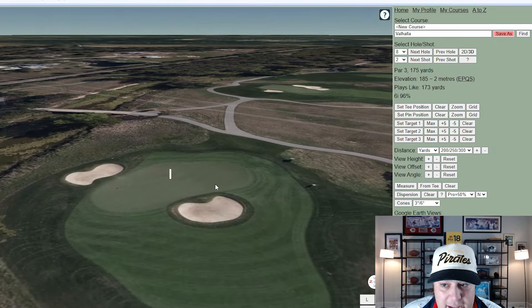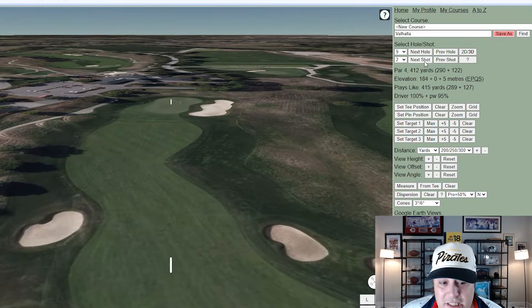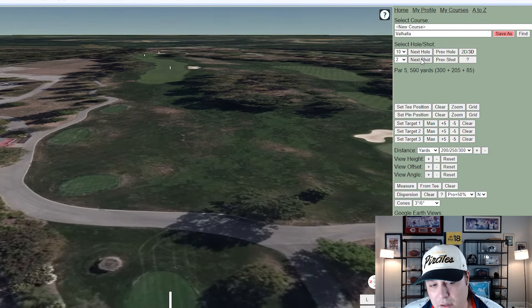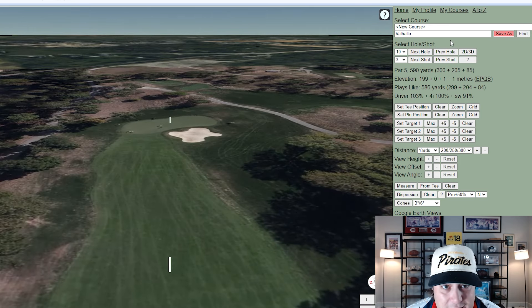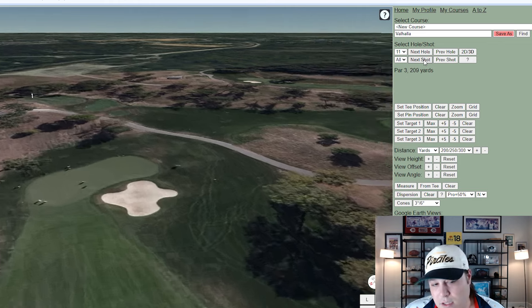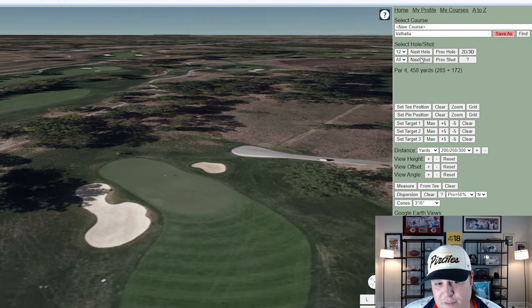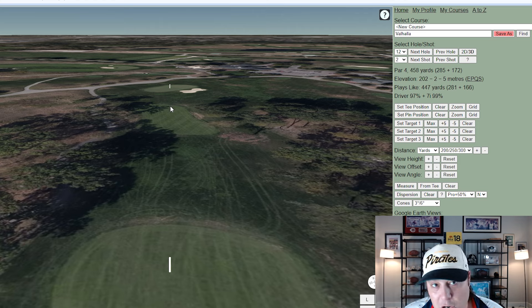Hole nine is 412 yards — a shorter par four but you can't sleep on it, especially with a tricky pin. Hole ten is 590 yards, another long par five. Most players will three-shot it; even long hitters in the rough will lay up. It's a birdie look but not the gimme birdie you see at other courses. Hole eleven is 209 yards, your next par three — a bit longer and pretty tricky. Hole twelve is 458 yards with a bit of a forced layup, leaving about 170 to 180 yards in.